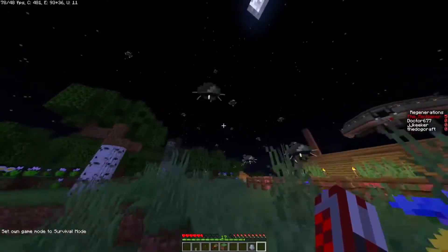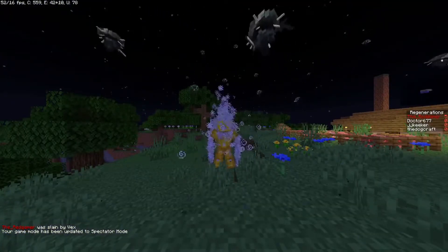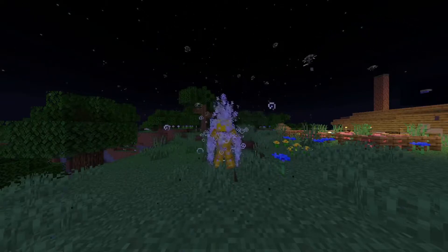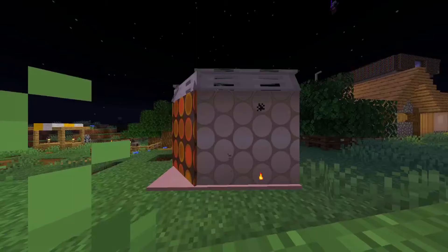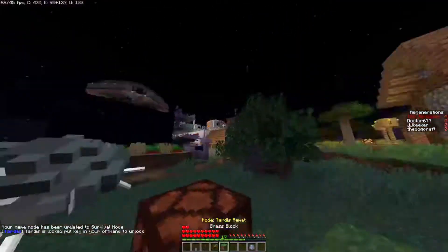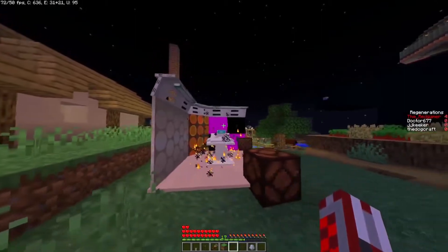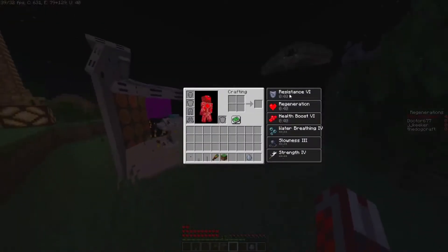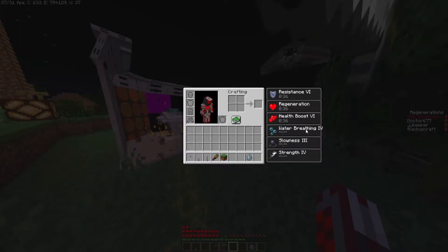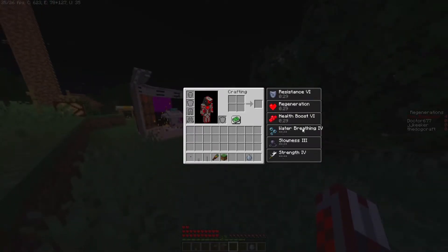And with that I can show you the new regenerations I added. So after you regenerated, it could be like when you're still inside the TARDIS you get teleported out. When you regenerated you get a few effects like resistance, regeneration, and everything. And when you regenerated you can get new traits — like something that changes in your life. So I made that one too.